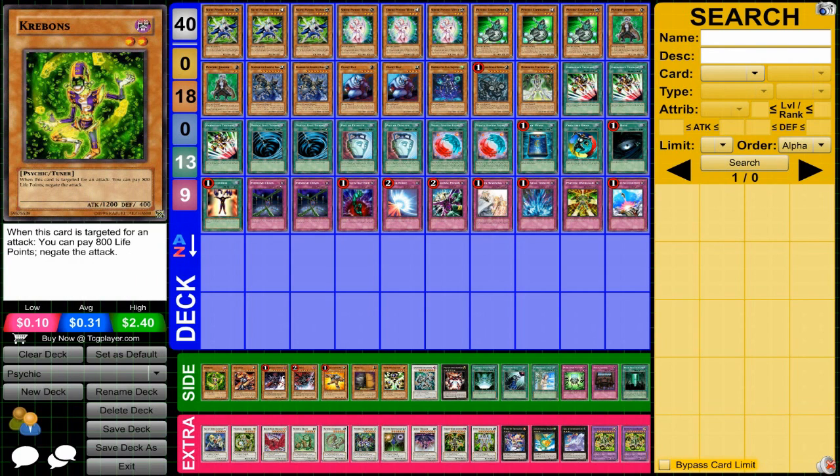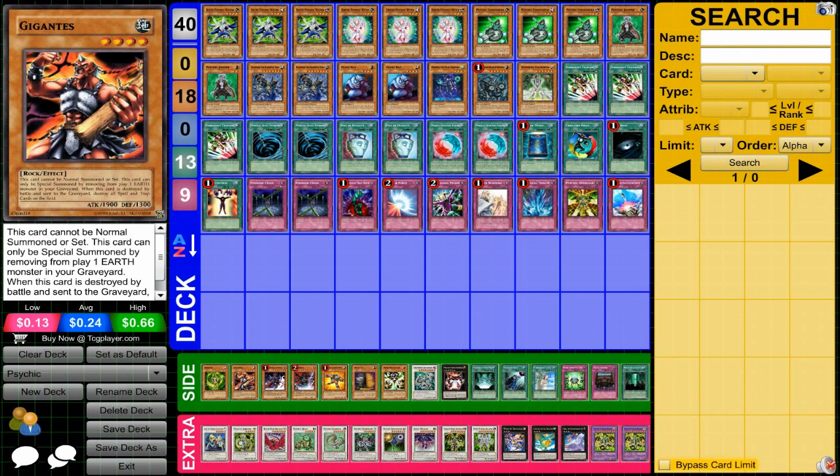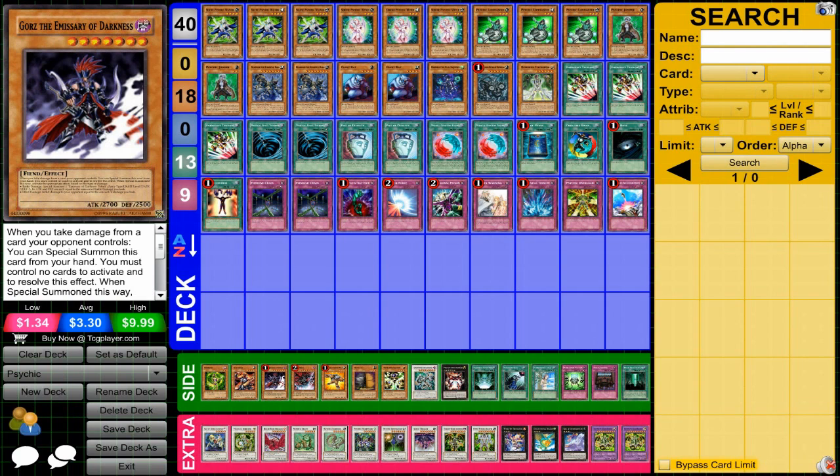For the side deck — in my videos this isn't a side deck for matches, just recommended cards to consider when building the deck. We have Cree Bones, kind of an interesting lower-level Psychic but it's dark type and costs a lot of life points, so I'm not a huge fan of it here. Gigantis is actually a really good card in this deck — an easy beater you can get out that you can also use for Grand Soil, and it destroys spells and traps. If you're running less traps and focusing more on a Grand Soil build with more monsters, Gores can be a good choice.